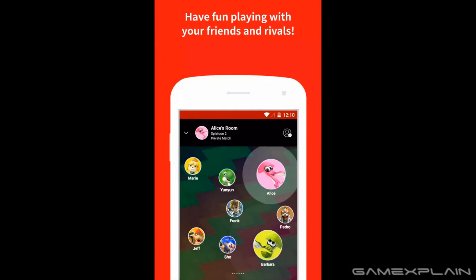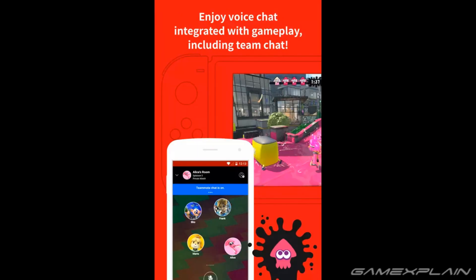Alright next up — have fun with your friends and rivals. We can see Alice's room with everyone's avatar showing up, which is pretty cool with a Splatoon background going on. Again, the battery is still almost dead. Maybe hopefully not a sign of things to come for this app.